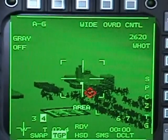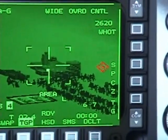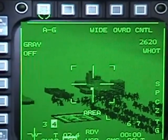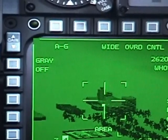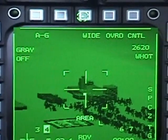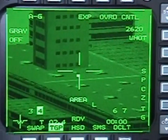Now you can see the target that you are going to hit. You have pretty much the same buttons with a little bit of difference, but everything is mostly the same. This is your air-to-ground mode. Your field of view is wide, narrow, and expanded — you can see the target.